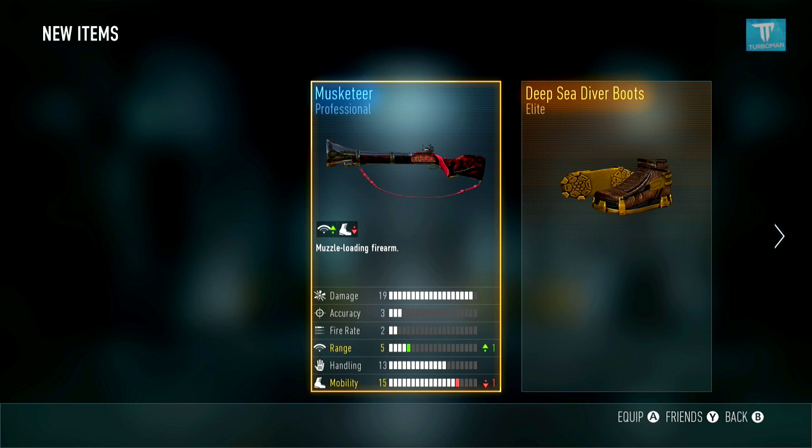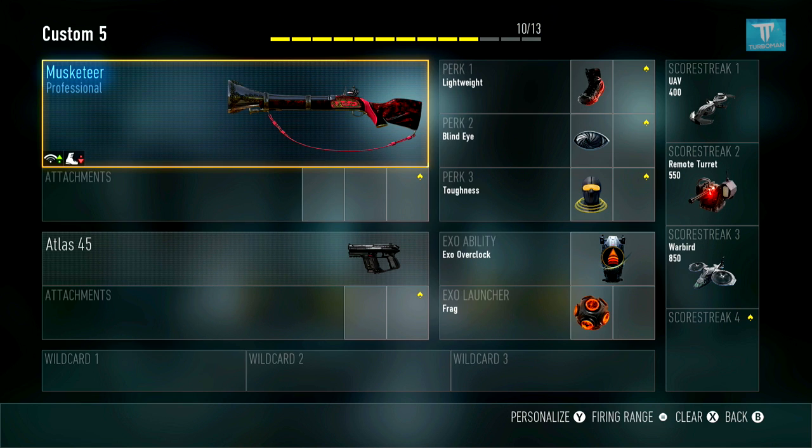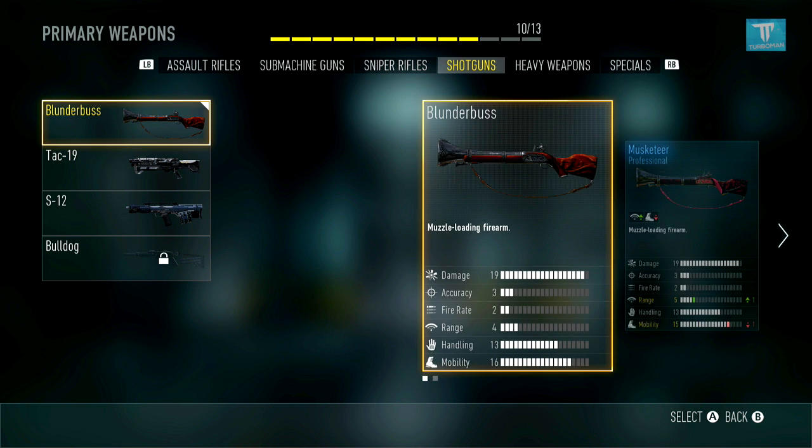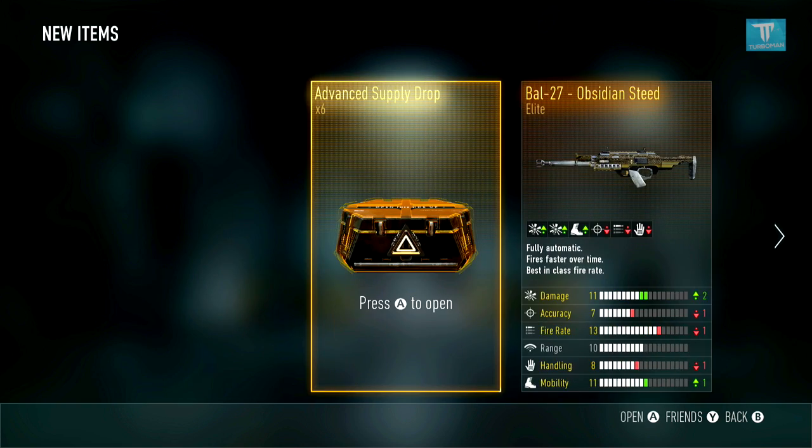Musketeer Professional — what the heck is a Musketeer? Wait, is this the Blunderbuss? It is the Blunderbuss! Let's go — it has a plus one range. I'm out here stunting with all my drops!